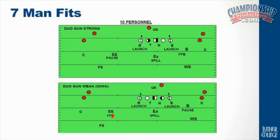Just flip the duo to gun weak. All we have to do here is flip who's the pause player and who's thinking of the force and bounce player. Seven-man fits.